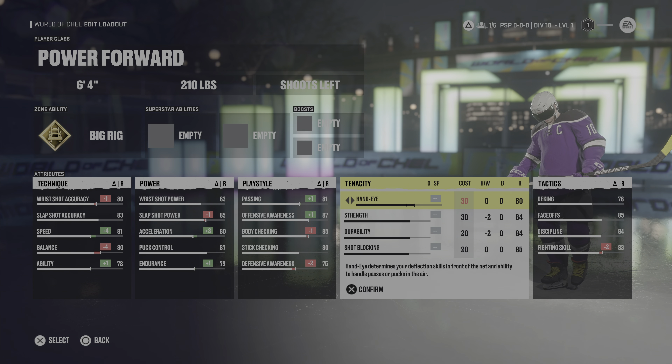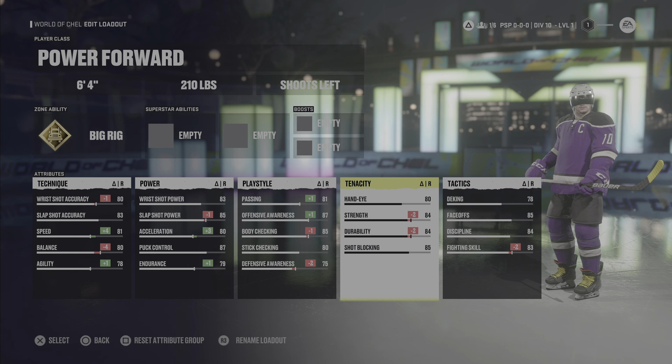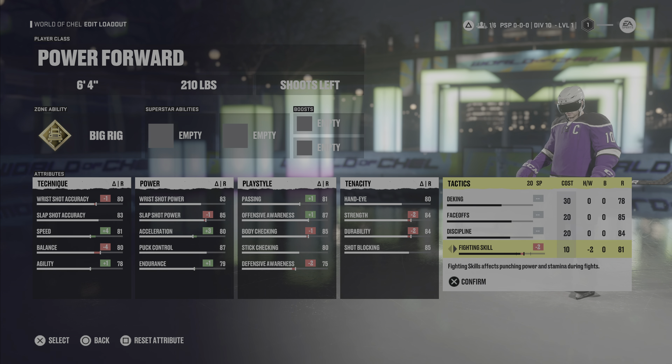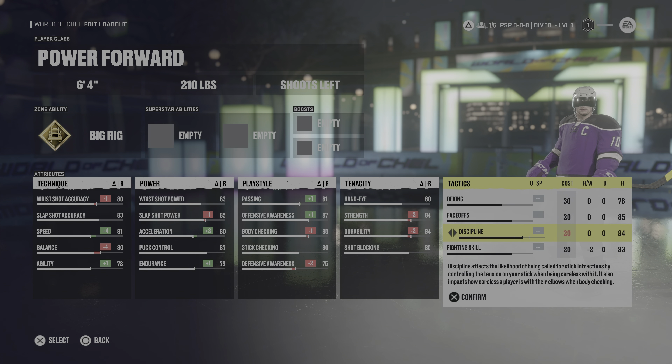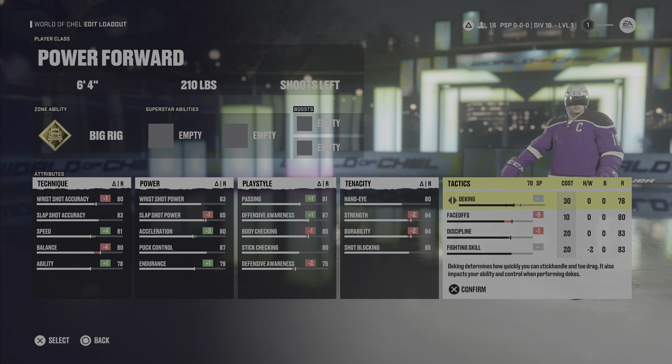For tenacity, we want 80, 84, 84, 85 — I didn't mess with anything else there. For tactics, I put face off at 83, discipline at 83, fighting down to 80, and deking up to 80.